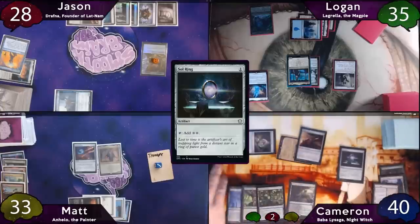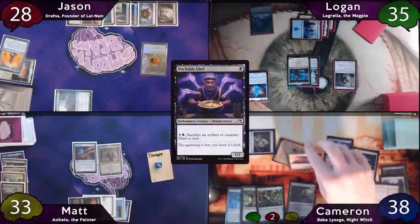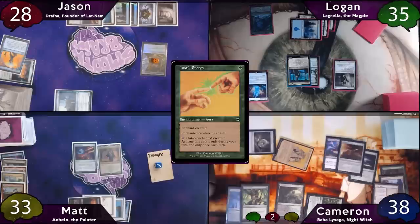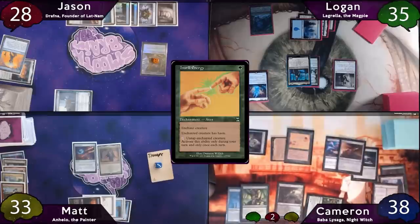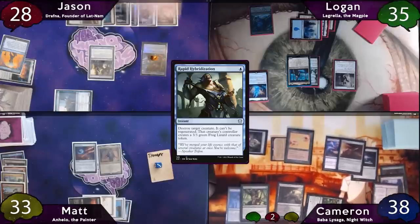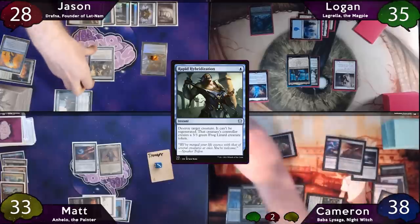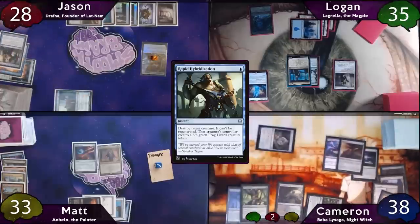Moving to his main phase, Cameron taps his Talisman for black to cast Dockside Chef, then moves Lightning Greaves over to Dockside Chef so he can cast Instill Energy on Baba La Saga. Jason is not a big fan of this though, and says it would be better if Cameron had a Frog Lizard, so he casts Rapid Hybridization on Baba La Saga in response. It resolves, she is destroyed, and Cameron gets his 3/3 token. He does forget to immediately put out the token but will remember later.